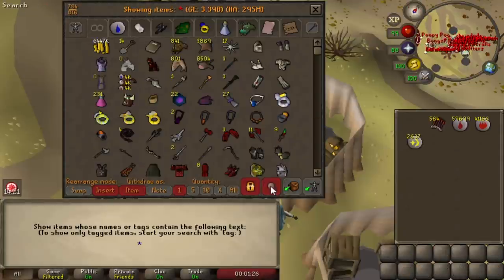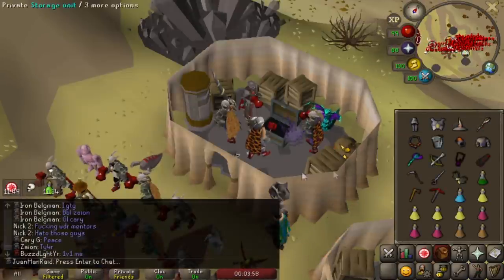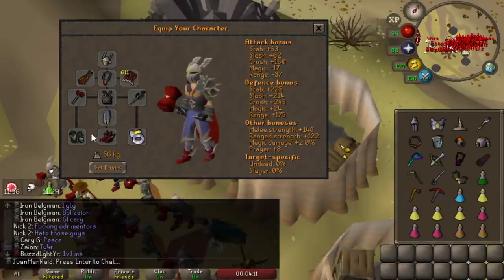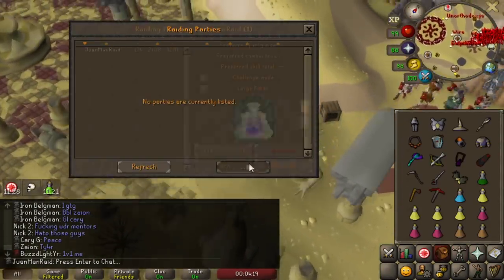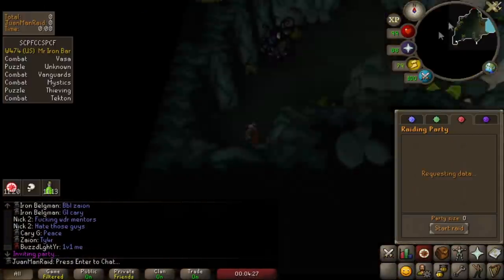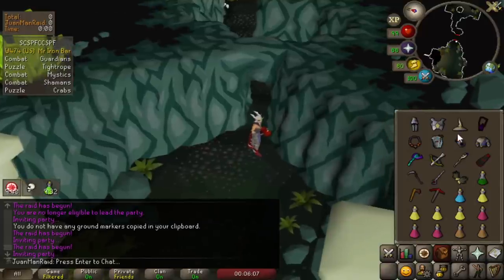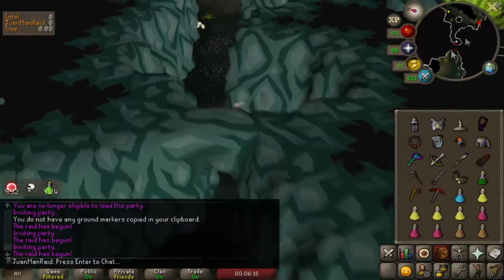All the Dragon Bolts I got from Vorkath are now turned into Enchanted Bolts, though they don't last too long. With this current setup with the Ferocious Gloves and being overloaded, I can actually gain a new max hit of 48. It's definitely worth bringing at this point - not only is it a max hit, it's also more accuracy, which is always pleasant. The only downside is I'd have to sacrifice an extra brew to bring it, and 4 brews for a solo raid setup is very risky, especially without a Sang Staff.